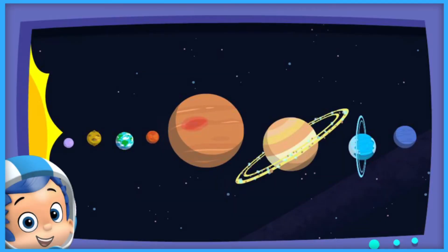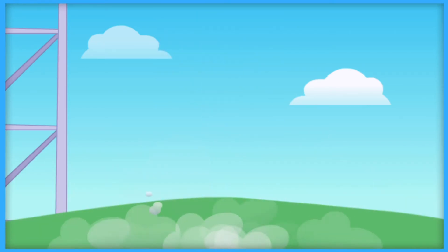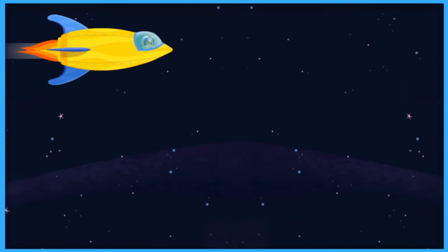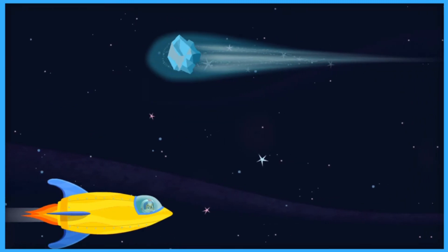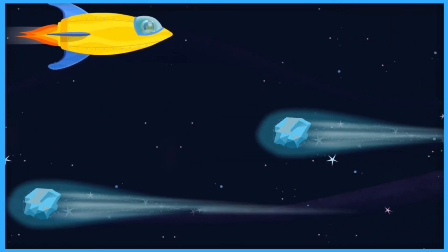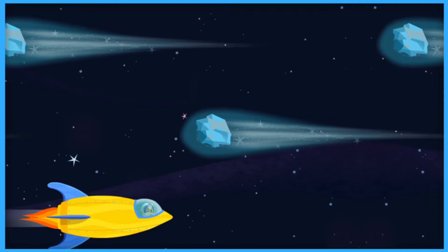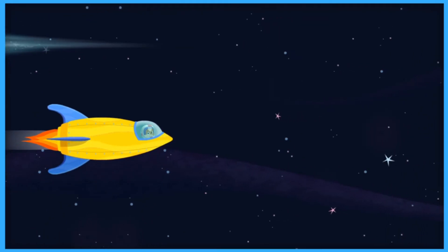Great job helping Navigator Gil navigate the perfect path to fly the spaceship from Earth to Mars. Pilot Gobi is ready for takeoff. Three, two, one. Blast off. We have liftoff. Swipe up and down on the spaceship to help Pilot Gobi avoid the comets. Pilot Gobi is doing a great job flying along the flight plan. Comets straight ahead. Comets are made of ice and dust. Those are comets, made of ice and dust. Comets are made of ice and dust and move around the sun like the planets.